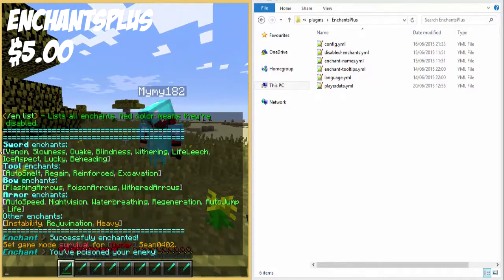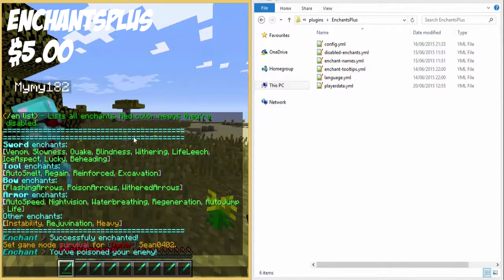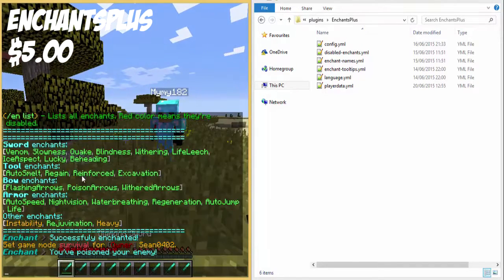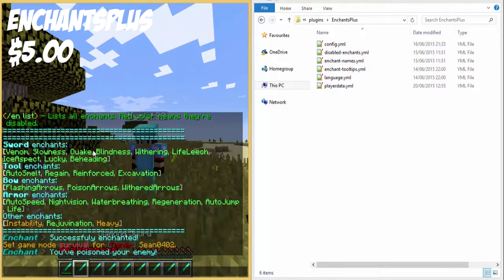That's basically how the sword ones work. I'm not going to go through each of them because they're pretty self-explanatory. Like slowness gives them slowness, blindness gives them blindness, Riffring gives them withering - so it's also like poison and withering. But I will show you the ones that don't stand out as much. So let me go ahead and try Quake.